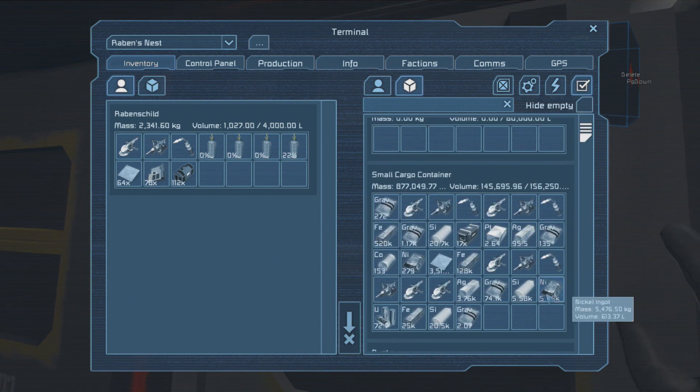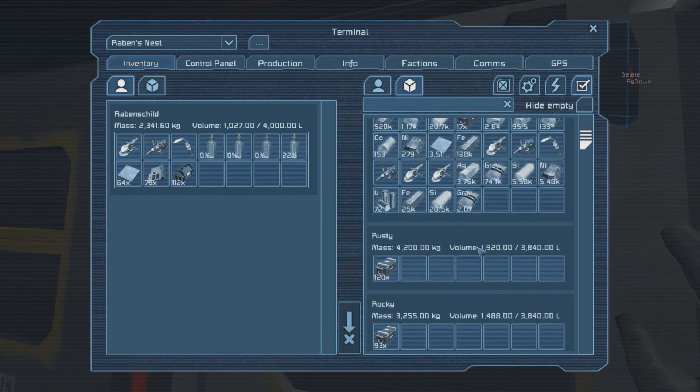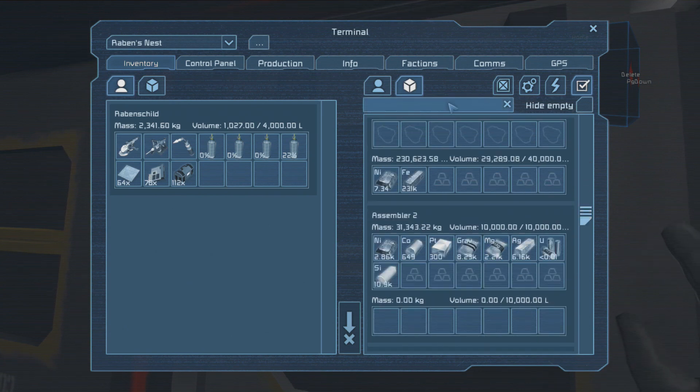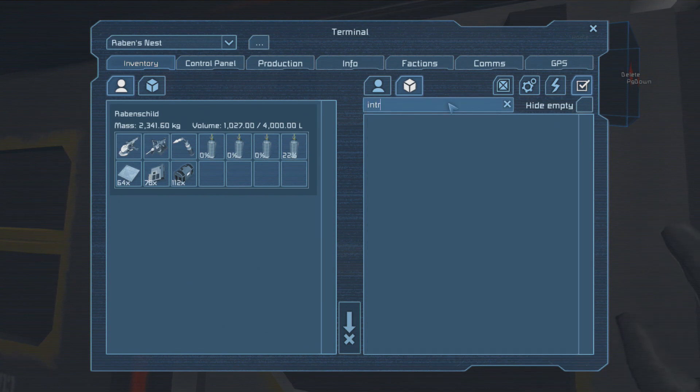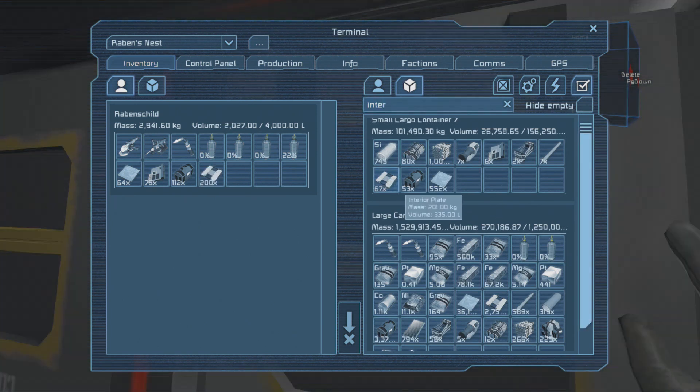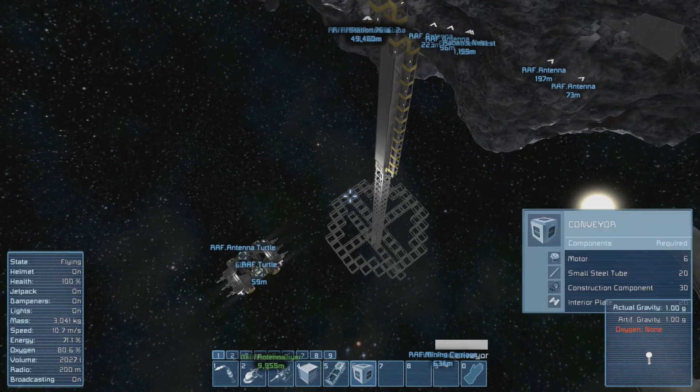What I would like to have is not a cargo container but a chute where I could add to one of the conveyors to just grab out stuff — that would be neat to have.